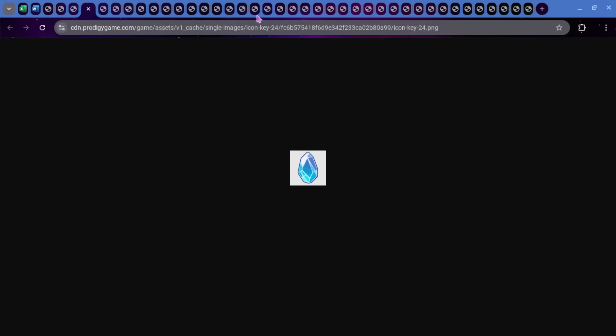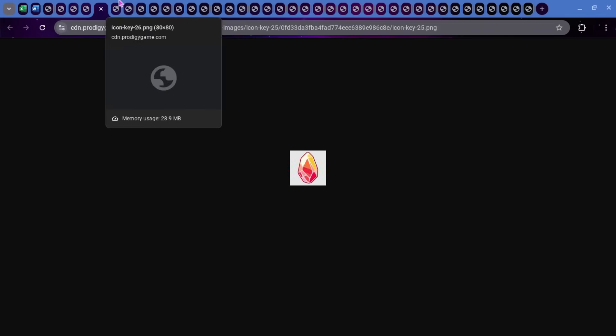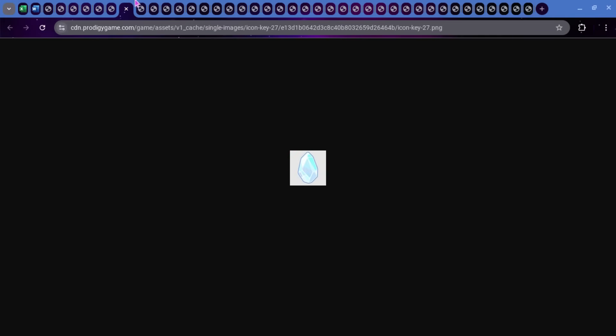Next up, there are some new key items, which really aren't key items — I think this is just so that you can get them a second time. All the keystones now have new key item names. This is number 24, 25, 26, 27, 28. I think that these are just so that you can get them a second time. I don't really think anything important is going to happen from this.